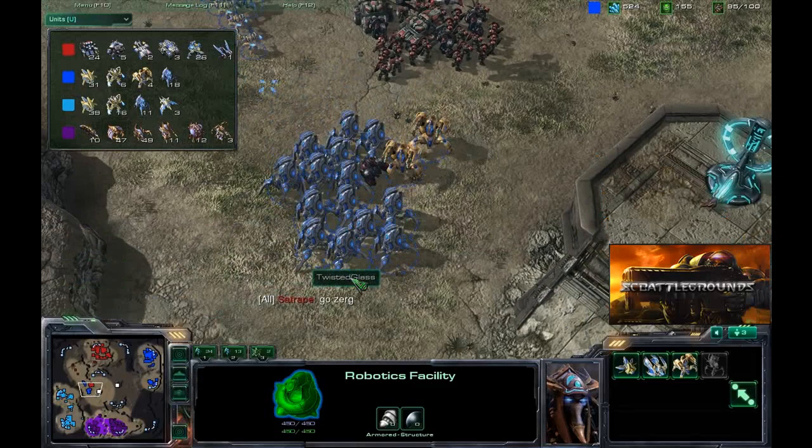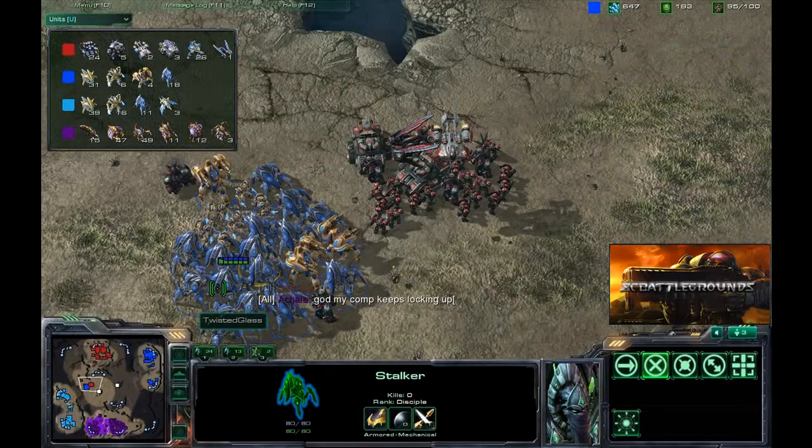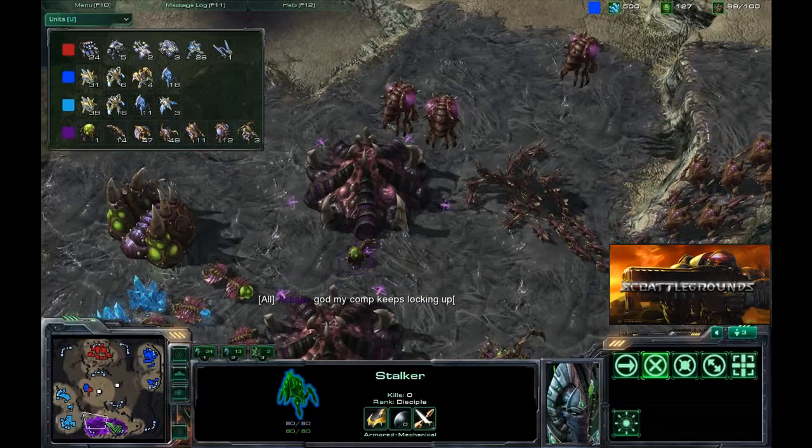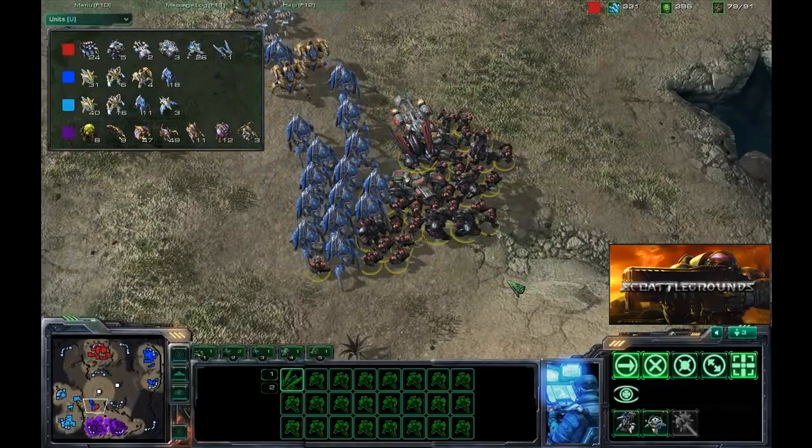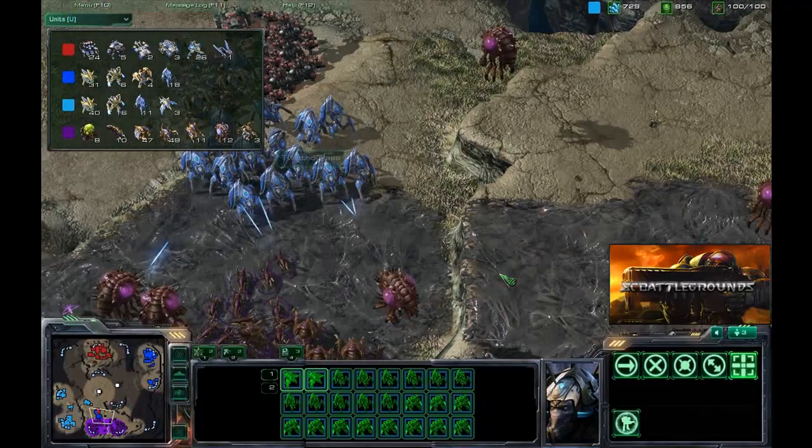They're saying 'go Zerg,' so apparently they want me out of this game right now. There is a decent amount of units from the Protoss and Terran players we're facing. My computer keeps locking up - I'm in bad shape. I've got a decent amount of zerglings and hydralisks but that is definitely not enough to take on both of these armies by myself. I'm going to need your help, 13. Since we still control those two Xel'Naga watch towers, we know exactly what they're doing. I'm going to come in the rear to take them out.